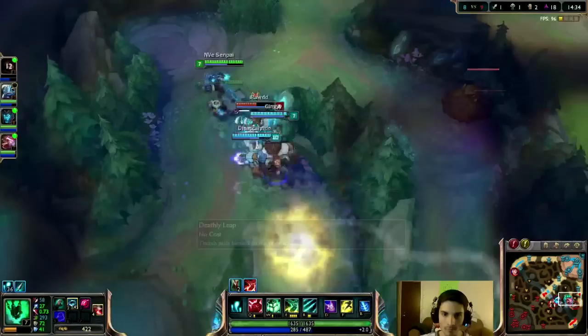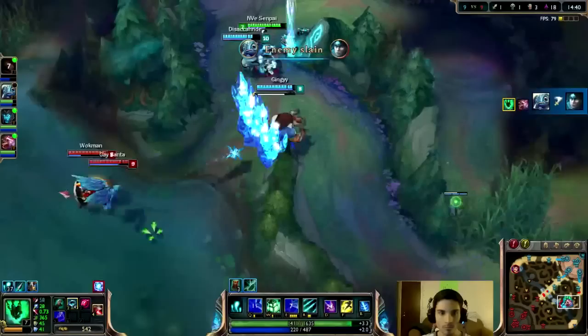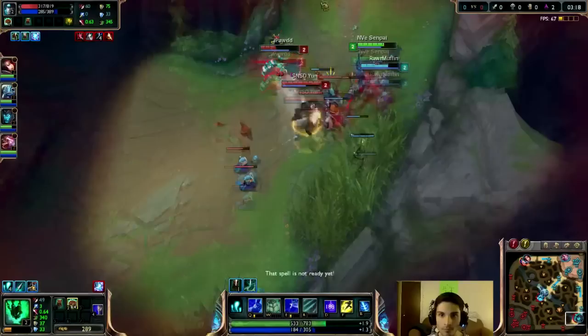For Thresh, his hook is really his bread and butter — that's the ability that makes all the plays for you. You're going to be grabbing enemies, saving your teammates, fishing, doing whatever.